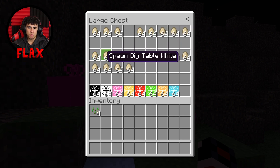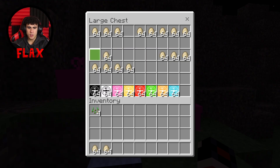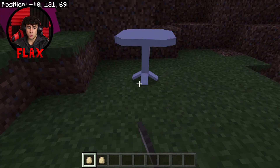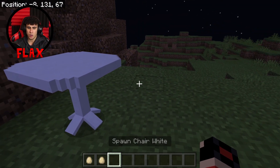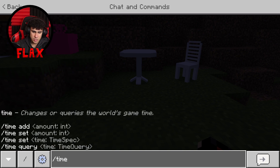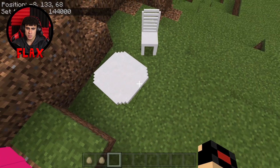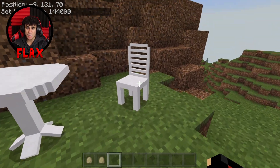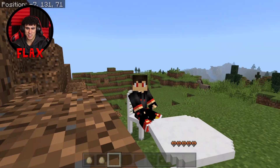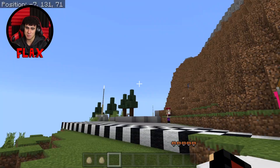Moving on, we've also got the small table, the big table, and a chair. All three are in white, so not the most exciting color, but it does add quite a lot to the game since unfortunately we do not have chairs or tables in Minecraft. As you can see, we've got this cool table and a chair — and you can actually sit on the chair, which is pretty cool.